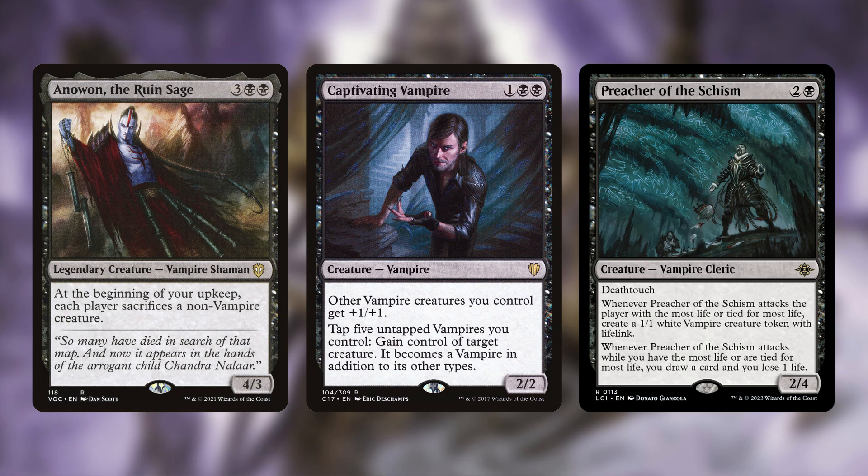We do have a way to make a couple of tokens that are not vampires, but that's okay — we can deal with that later. Anewon is a terrifying addition.